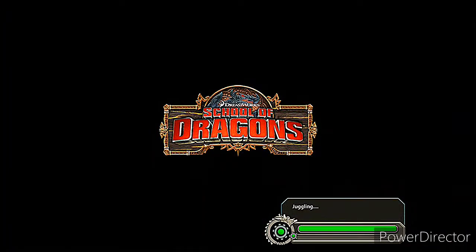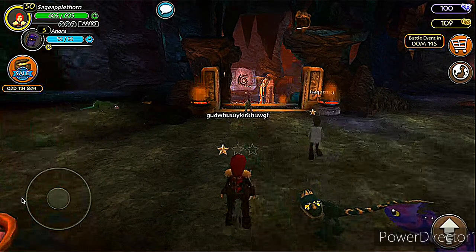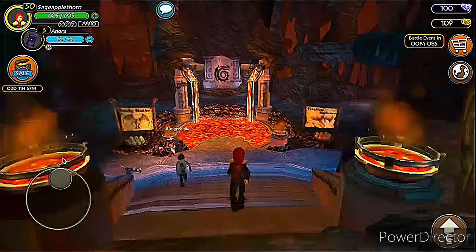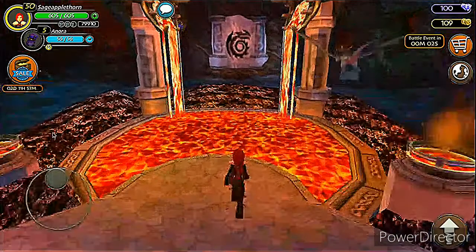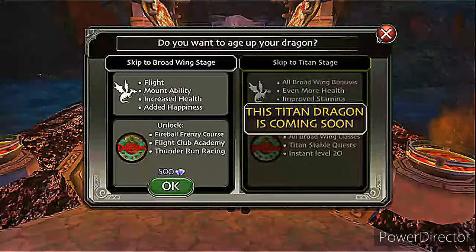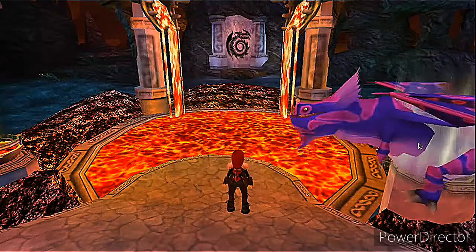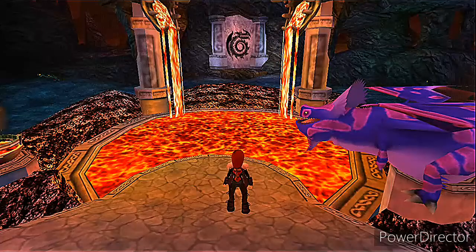Once you're in with your baby dragon, you're going to walk towards the lava pit. There's a lava thing here in the hatchery. You walk up through the gate and up to this pit of lava, and it'll show you a prompt. You just X that out and then it asks you, 'Is your dragon ready to grow?' Go ahead and click yes. And there she is — it's a teen Shovelhelm dragon!